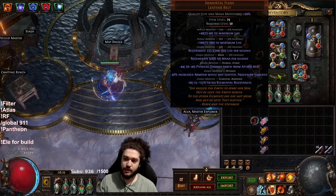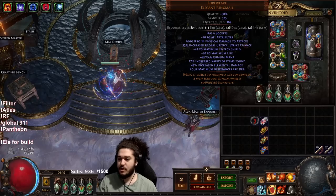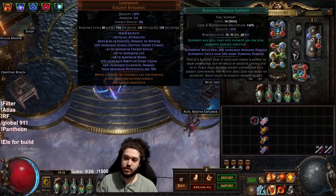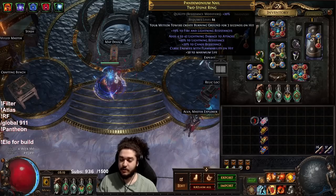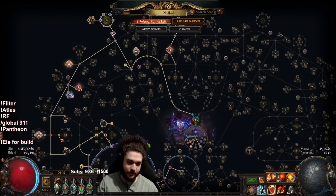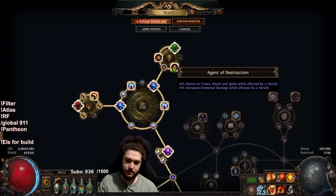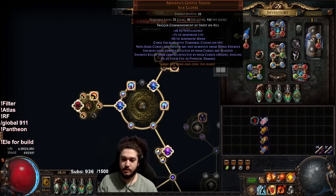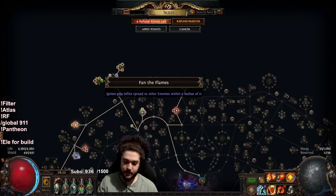The belt is just a really thick Immortal Flesh for regen, and then of course we're using Loreweave and Eternal Damnation. In here we've got Life Tap, Righteous Fire, Awakened Swift Affliction, Burning Damage, Awakened Deadly Focus, and Efficacy. I've got a Flammability on hit ring on my left and just a really thick res ring on the right. I've got one cluster which is basically a Heraldry for Exposure since we cannot get exposure on gloves, and then the other big one is Fan the Flames for proliferation to get the chains going.